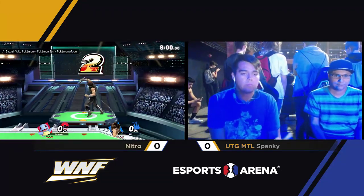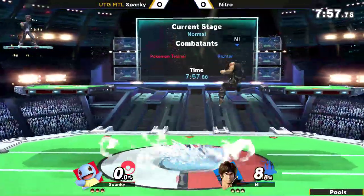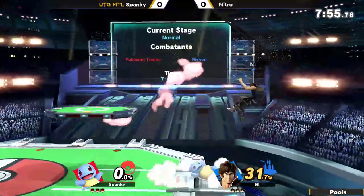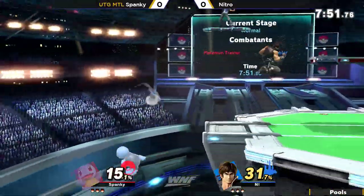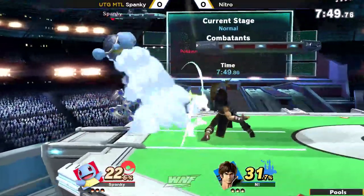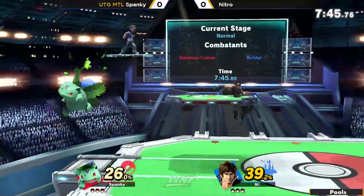It is the Fungle Trainer versus the Belmont. This matchup will be a little bit interesting because the Belmonts are heavy zoners — that's very obvious. And then we also have the Fungle Trainer with the Ivysaur who can zone back equally just as well. The Squirtle is really small so he can kind of weave in and out of the projectiles and maybe break through the zone.